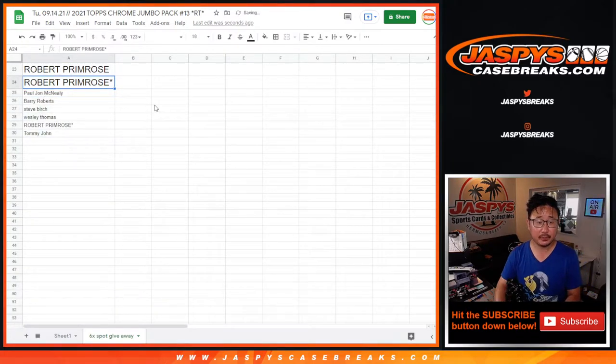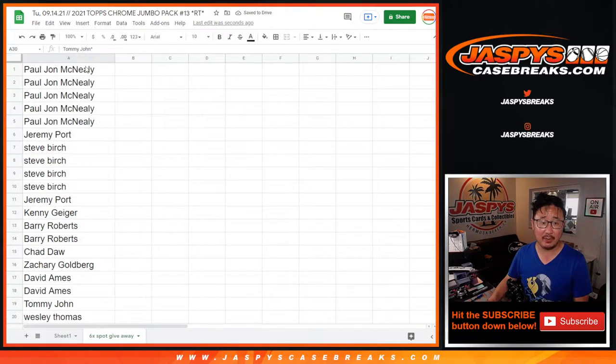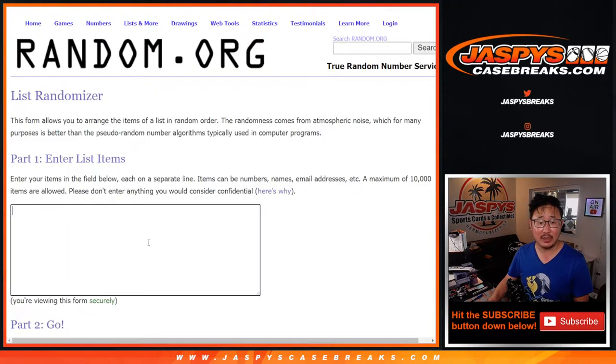Let's put your names there. Put the little rooftops next to your name so you know that you won those spots. Now for the rest of you, don't worry — you're still involved in the main randomizer at the very end of the video, which will be the high-end mixer spot giveaway.